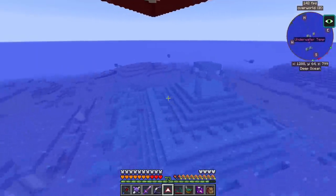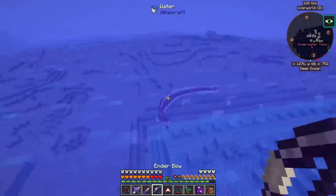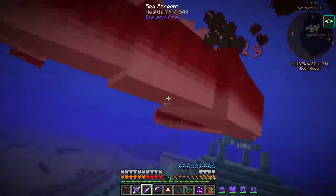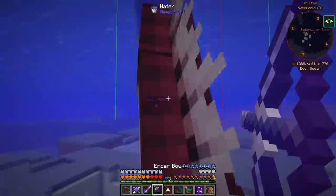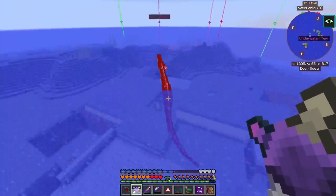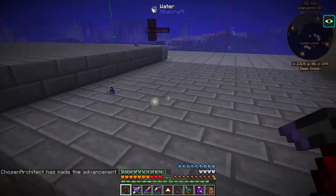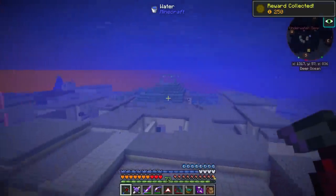We're heading over to that temple over there. We've got a sea serpent to deal with first — it's like an underwater dragon. He swims away like a coward, but we killed one! Oh nice — we actually got a reward for killing the serpent; it's actually considered a boss. We got a golden egg — we have to use that back at our base. That's going to be super cool.